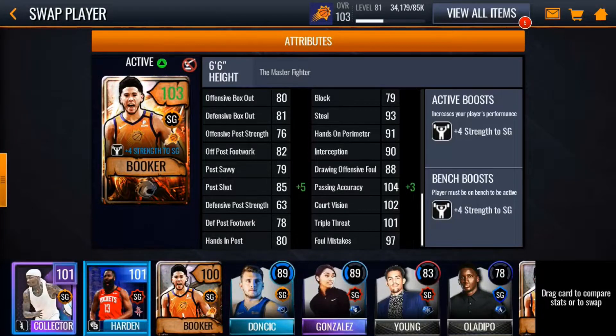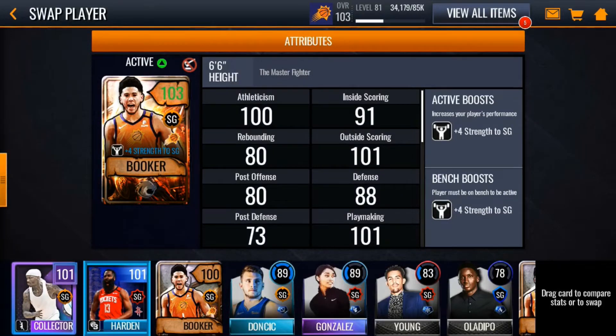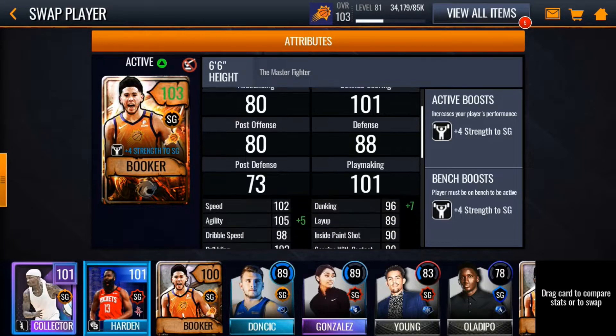Yo, what's good everybody? A-Rod Booker27 here, and today we're doing gameplay for the 103 Devin Booker. He's actually a really nice card from what I've heard. Like I've said in my pack opening before, it's about time they made a Devin Booker master — they've never had one. He's my favorite player, so I'm so happy they finally made one, and obviously I'm going to pick him.